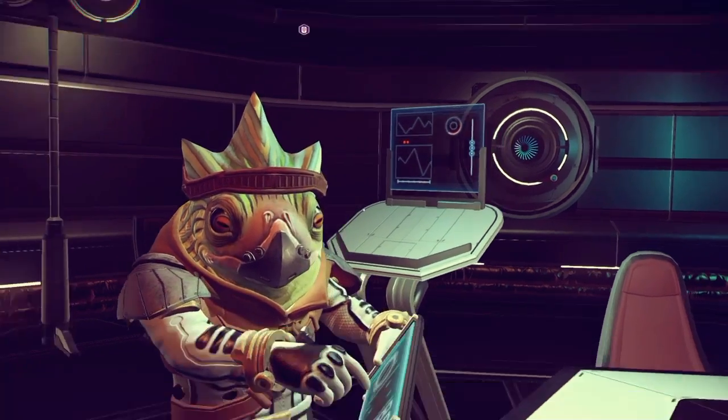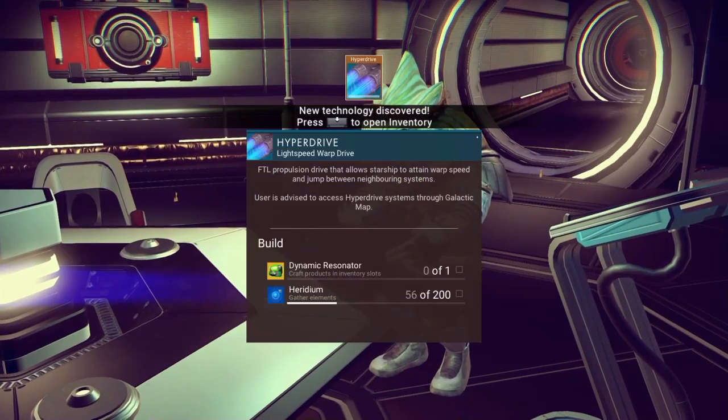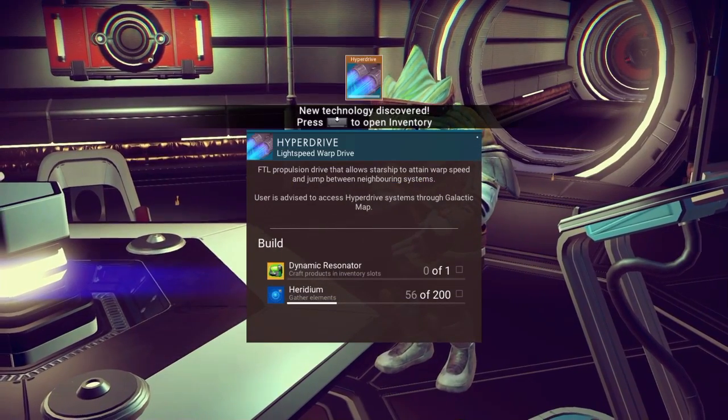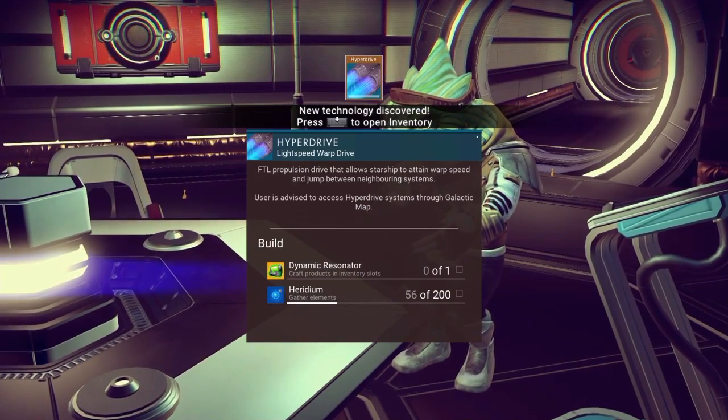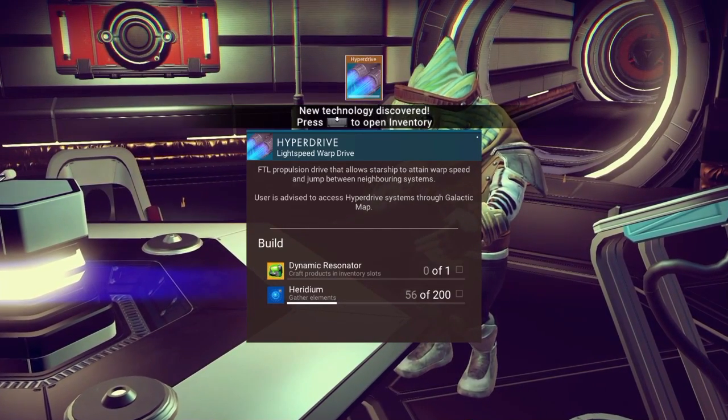The squat being busies itself. So I can build a hyperdrive. I need a dynamic resonator and heritone, which I have 56 of, but I need 200.